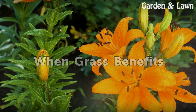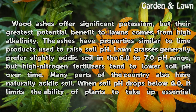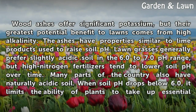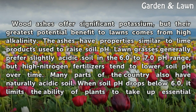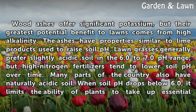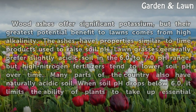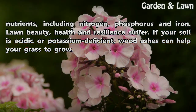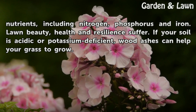When Grass Benefits. Wood ashes offer significant potassium, but their greatest potential benefit to lawns comes from high alkalinity. The ashes have properties similar to lawn products used to raise soil pH. Lawn grasses generally prefer slightly acidic soil in the 6.0 to 7.0 pH range, but high nitrogen fertilizers tend to lower soil pH over time. Many parts of the country also have naturally acidic soil. When soil pH drops below 6.0, it limits the ability of plants to take up essential nutrients, including nitrogen, phosphorus, and iron, and lawn beauty, health, and resilience suffer. If your soil is acidic or potassium deficient, wood ashes can help your grass grow.